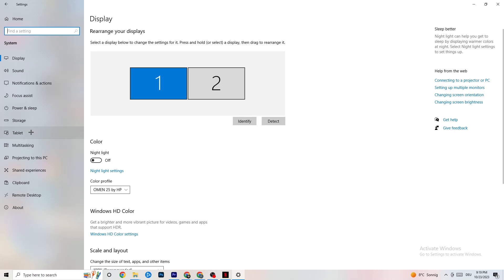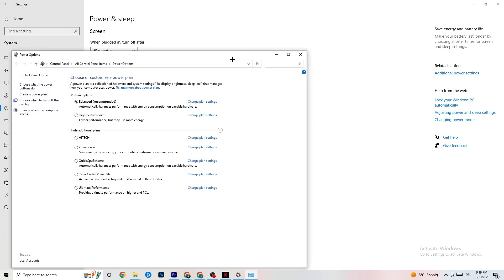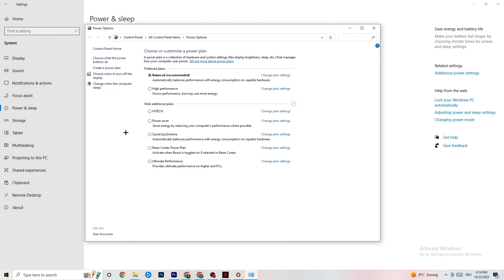Go back once, then hit Power and Sleep — the fifth option — and click on Additional Power Settings on the right side. As you can see, you can choose from plans like high performance, power saver, and others. I can't tell you which is the best one — you need to check it for yourself. Click into High Performance or Balanced and check which works better with your PC.